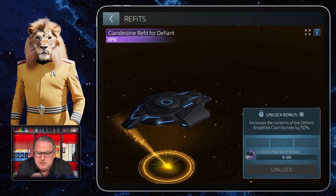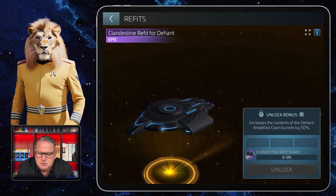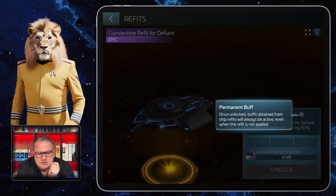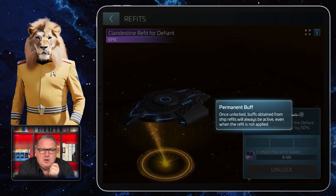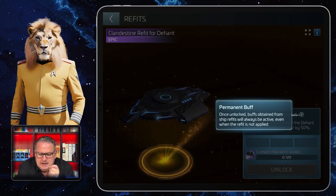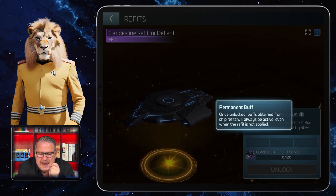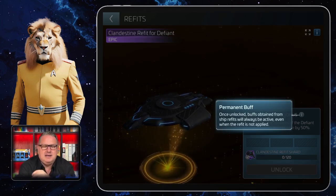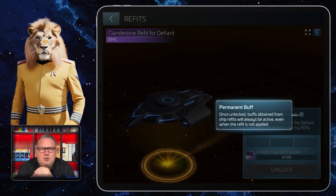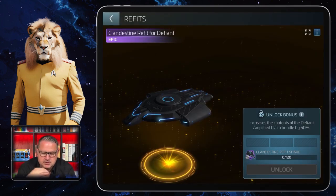The more important button is the second information button next to Unlock Bonus on the bottom right. This one is a permanent buff - meaning once you've unlocked it, you will have the bonuses active whether you have it applied to your ship or not. As someone in my line said: it doesn't matter if you wear the coat, the bonus is always there.